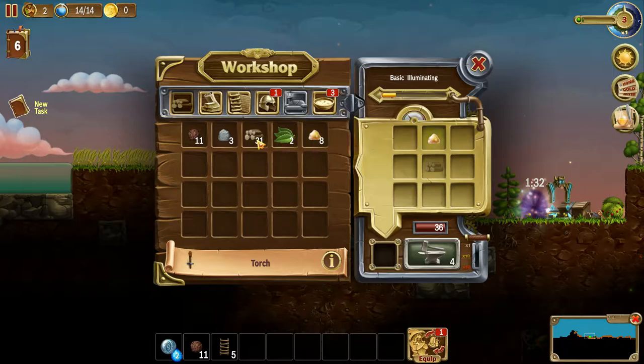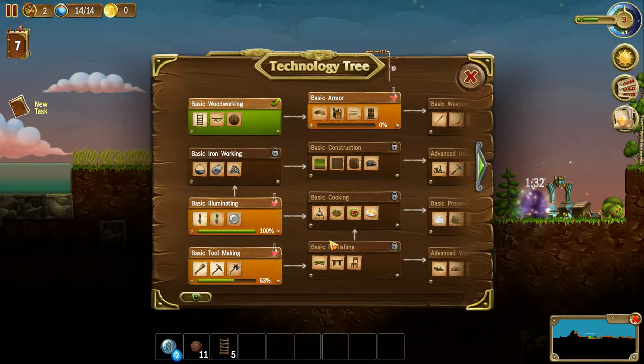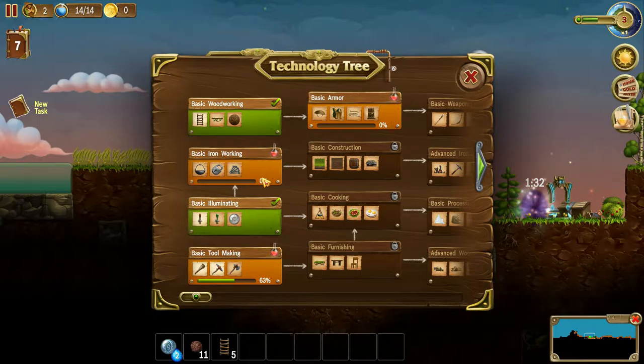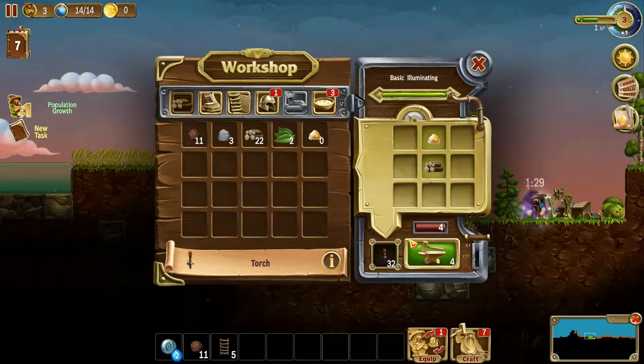How much resin do we have? Yes, I've got enough to make some basic illumination. Yeah! Did it up. So we've unlocked ironworking now. I still need more tools, but we can almost get into basic construction, which is what I need to make my house. Furniture also has the bed, which will recover the dwarves' health. So I'm gonna need that pretty shortly as well.